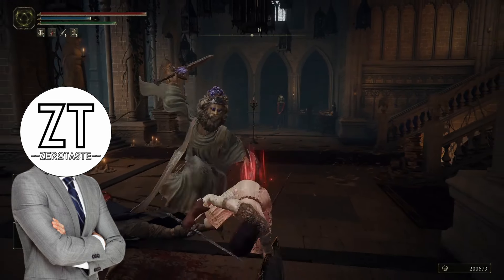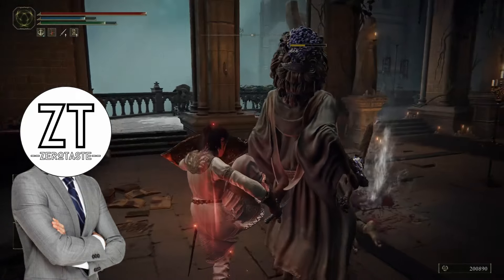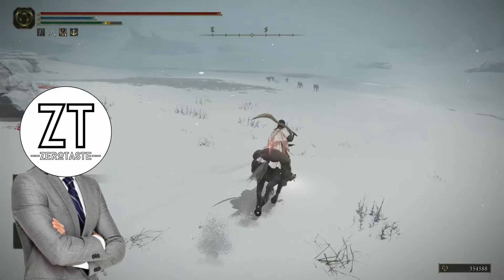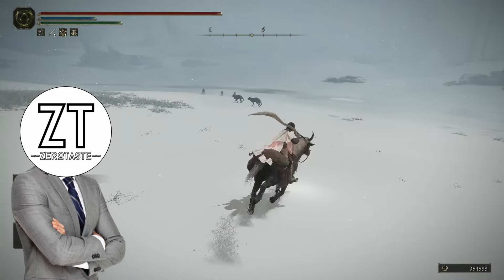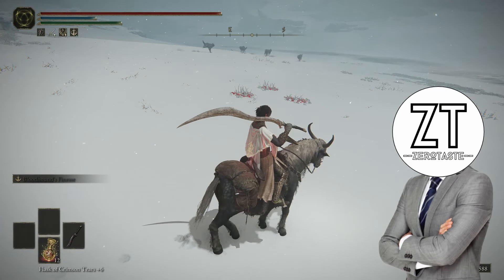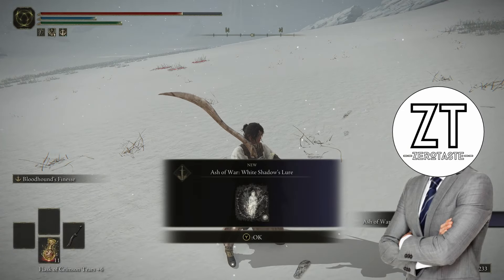One Ash of War that I guarantee you have never used before is White Shadow's Lure. Many of you probably haven't even heard of it, and I can't blame you — if you weren't looking for it, you'd likely never find it. It's dropped by an invisible teardrop scarab south of Ordina, which is being chased by a pack of wolves. So once you assert your dominance over the wolves, you can retrieve what's rightfully yours.